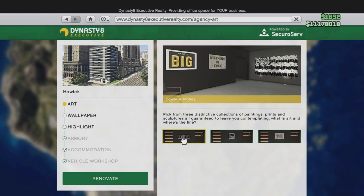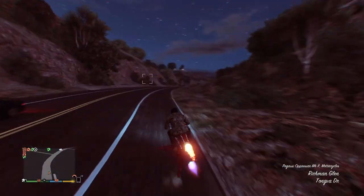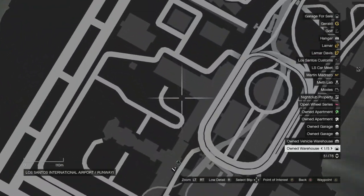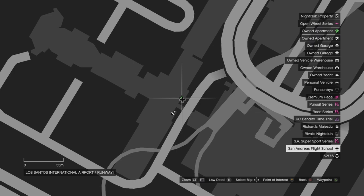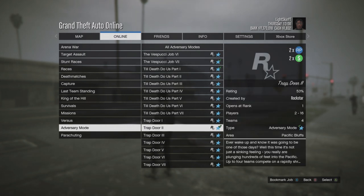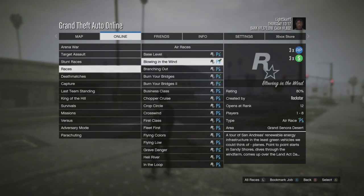Looking at this week's money-making methods, we have two times money on Security Contracts, which is a great way to make money. We also have Flight School at two times money — that's a unique one that doesn't happen too often, so head to the airport area and take advantage. Then there's the Trapdoor adversary mode at two times money, which should average you anywhere from twenty to fifty thousand dollars per session.